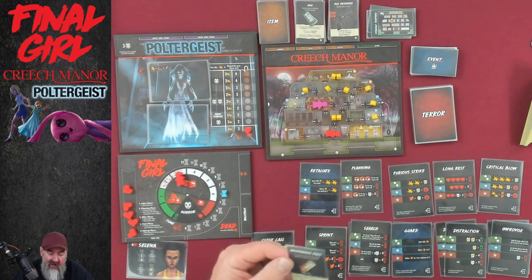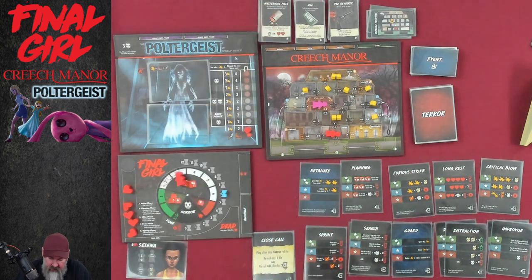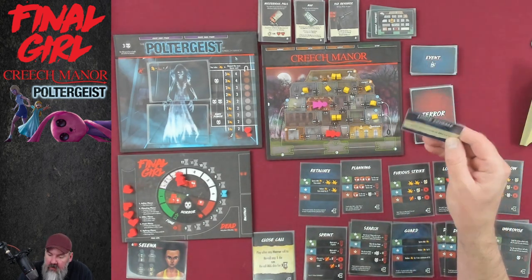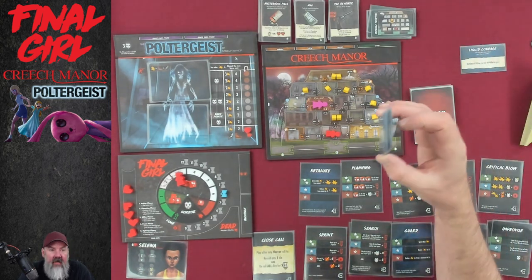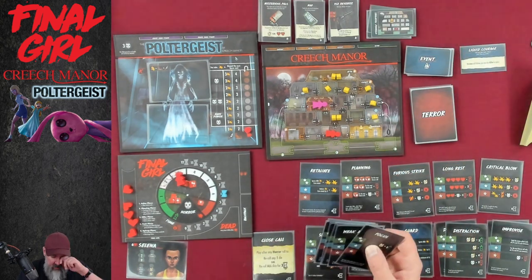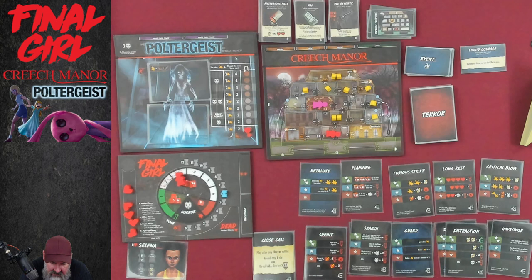The mysterious pills — this might make me hallucinate, but what hallucination could be worse than this? Discard during the action phase and choose one of the following: reduce horror by one, or heal two. On to the poltergeist — we have to do an event card. Liquid courage, we like that one! Victims will follow you into the killer space. I've drawn that one twice now. Let me just check this out since I don't know the layout too well.